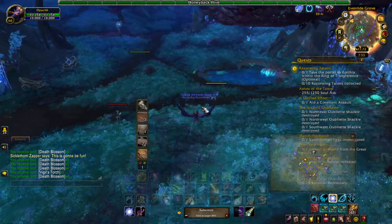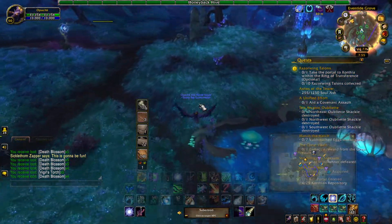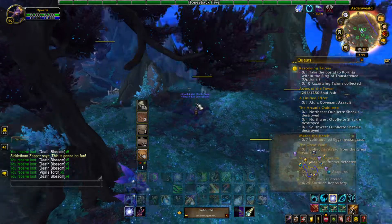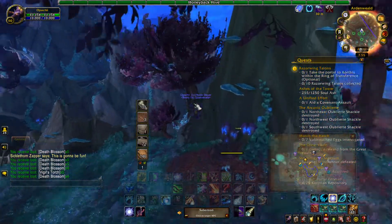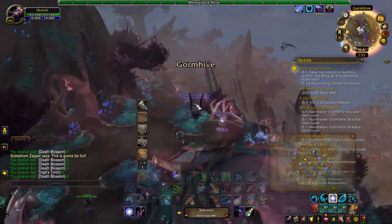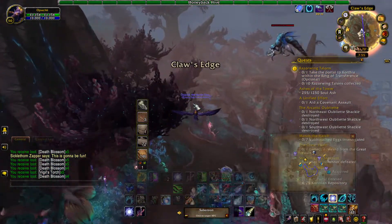For the most part, you should be able to see roughly six of the Vigil's Torch per lap, six of the Nightshade per lap, and seven of the Death Blossom per lap.